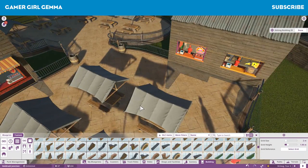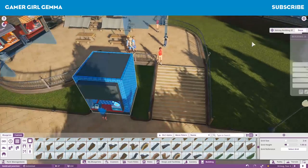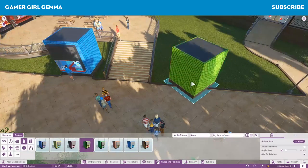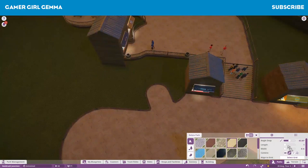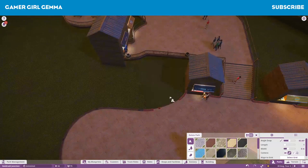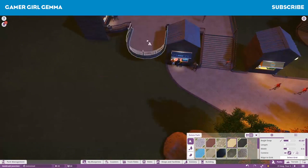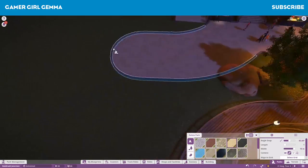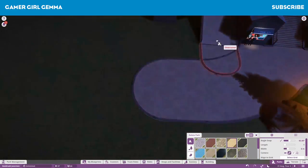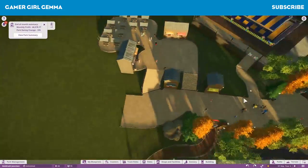I was trying to fill in a gap here but it just wouldn't work. I ended up moving the drink stations down a little bit. I've changed this little part so the path now has two ways to get into the food section. From here I'll cut to the live section and take a little tour of what we've done.